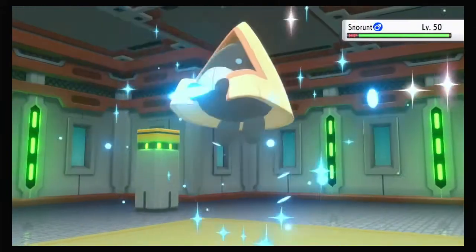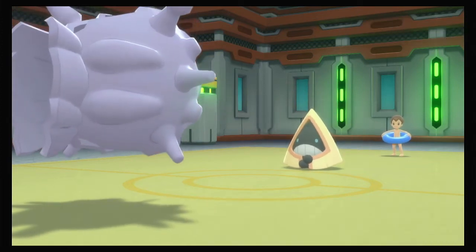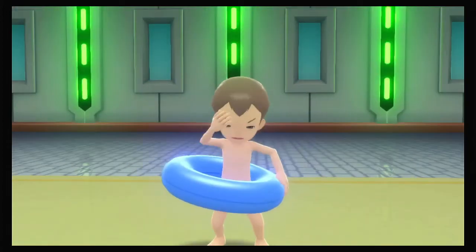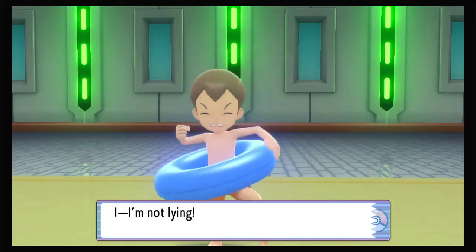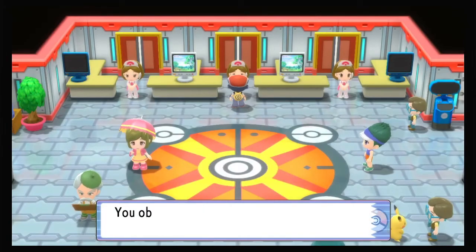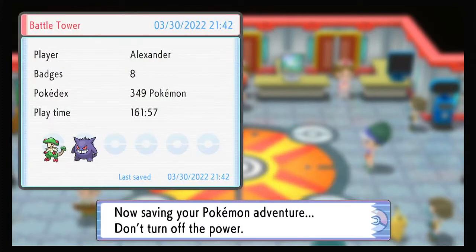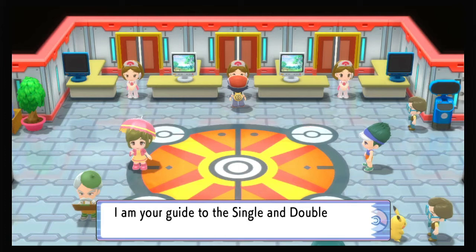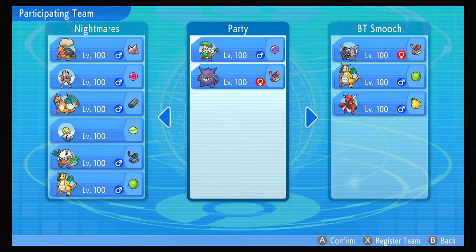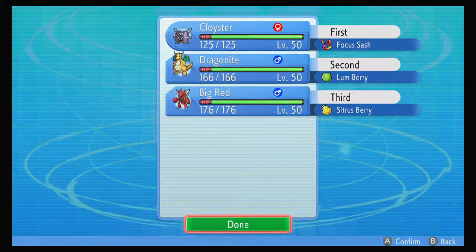Why does Dragonite have the Lum Berry? Same idea. I kind of like the shiver animation, it's cool. Battle 8 now. I need to look at choice items and stuff for when I start building new teams. We're just going to go right into it - saving, then right back in. Single battle. Same lead: Cloyster, Dragonite, Big Red. Haven't needed the back two yet, which is good.